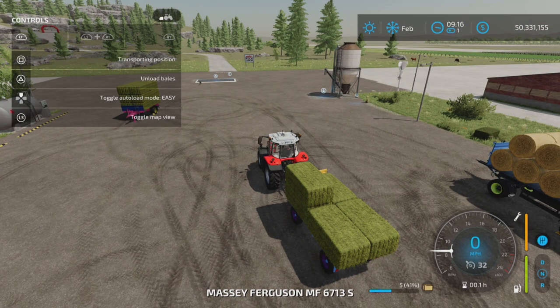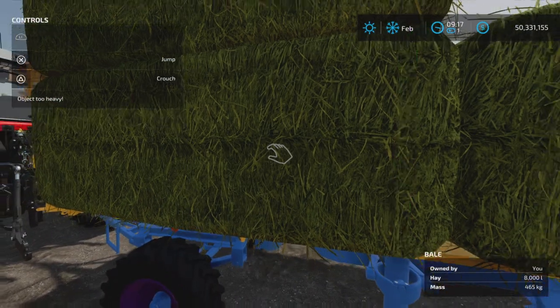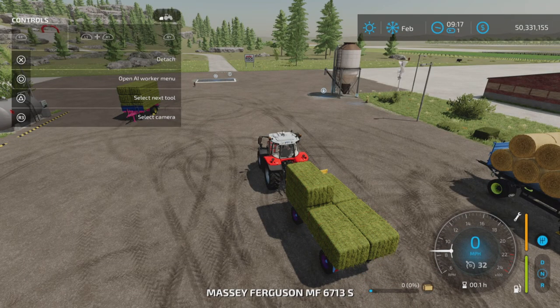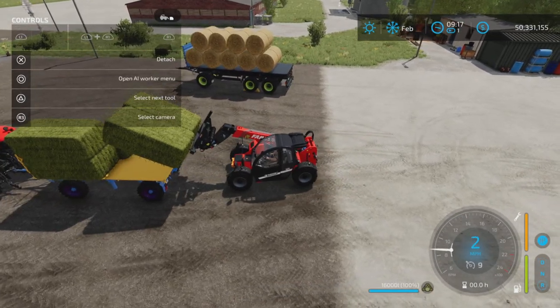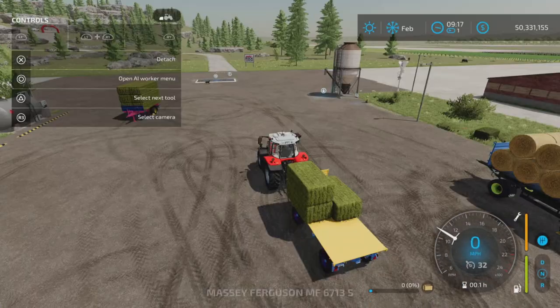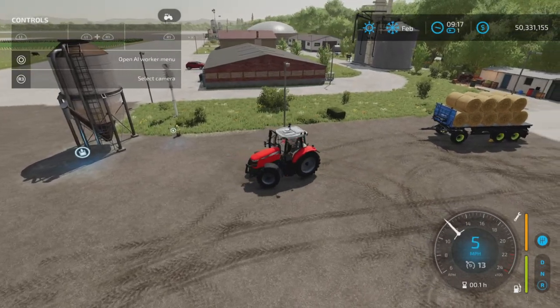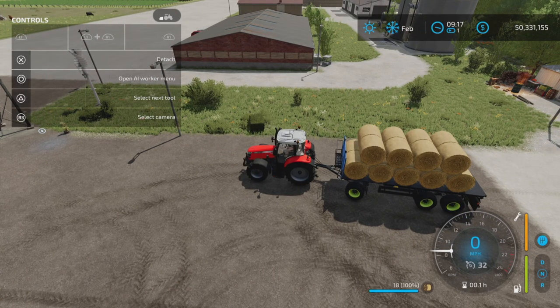To get them off in pro mode, you still use L1 and triangle and unload bales. Now they're on there solidly — they're strapped down, fully weighted and on there. To get them off, you have to take something like a fork and poke them off. These will not pick up liftable bales. These are standard bales only — as far as I know, none of the extra capacity bales either, just the standard size bales.